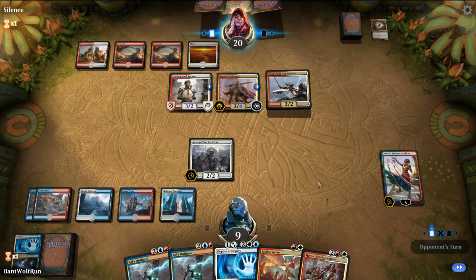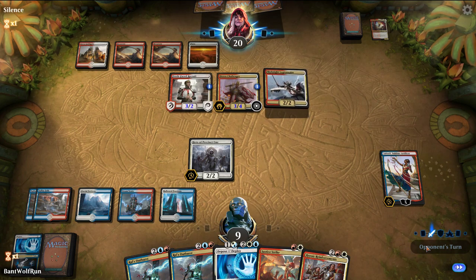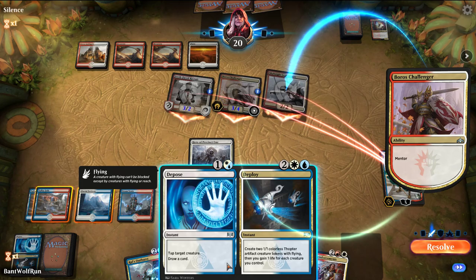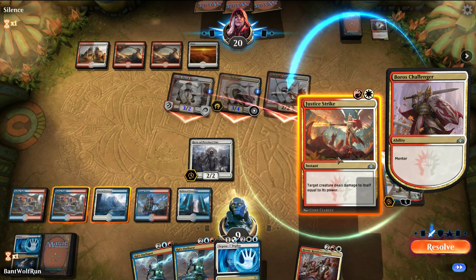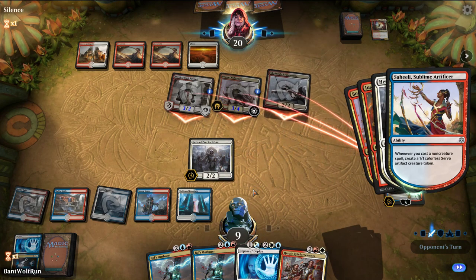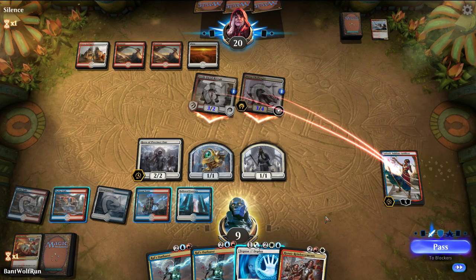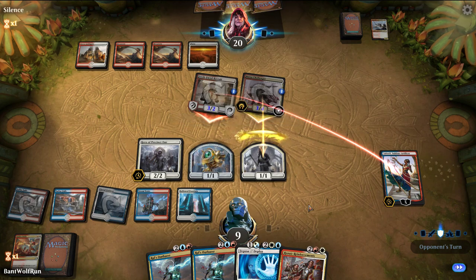There's a play where we do attack in, so they can pump that up. They attack into Saheeli. Do we want to Justice Strike that? It's not the most mana efficient, but it protects our creatures. Saheeli being alive — I think we're okay there. Just block like that.